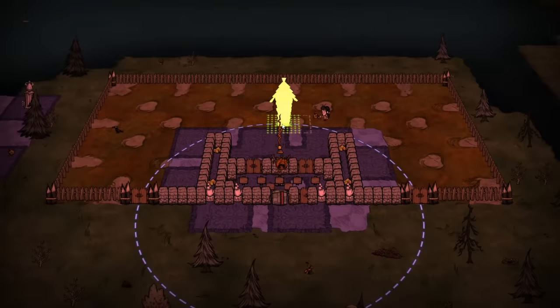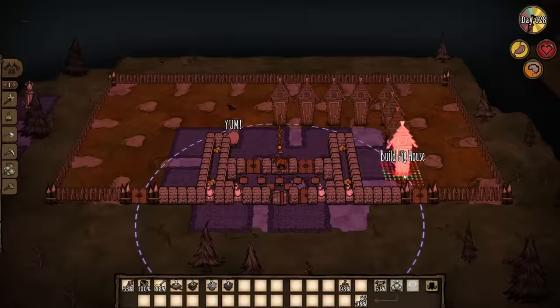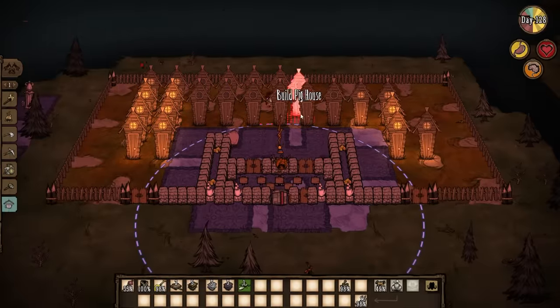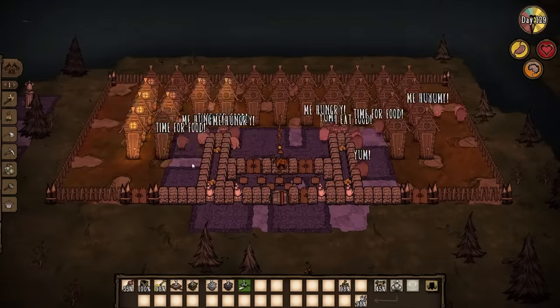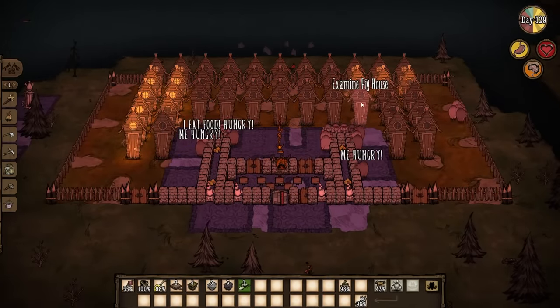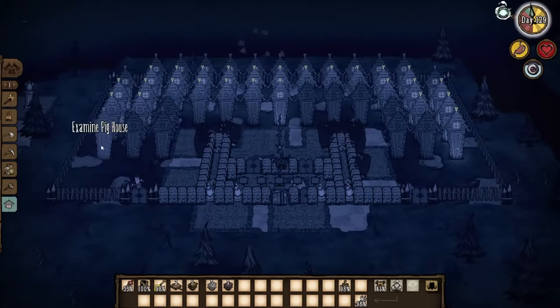Finally, we need to build the pig houses. The 12x6 enclosure allows you to build at least 50 pig houses, but you can build a few more if you want. Remember to build them as close to each other as possible, but outside of the oven area marked with the carpet and checkered flooring. You want the pig houses away from the oven just in case a fire spreads too far and sets them alight.